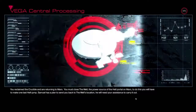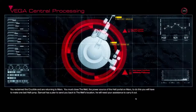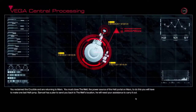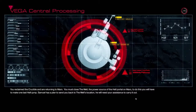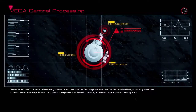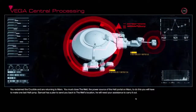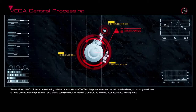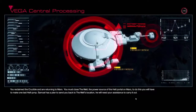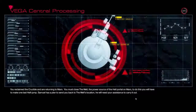I'm going to take a victory swig of coffee. VEGA Central Processing: 'You have reclaimed the Crucible and are returning to Mars. You must close the well — the power source of the hell portal on Mars. To do this you will have to make one last hell jump. Samuel has a plan to send you back to the well's location and will need your assistance to carry it out.'